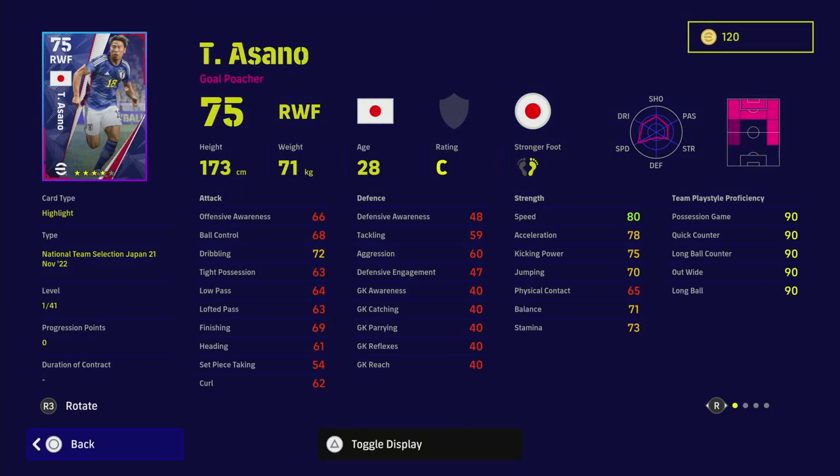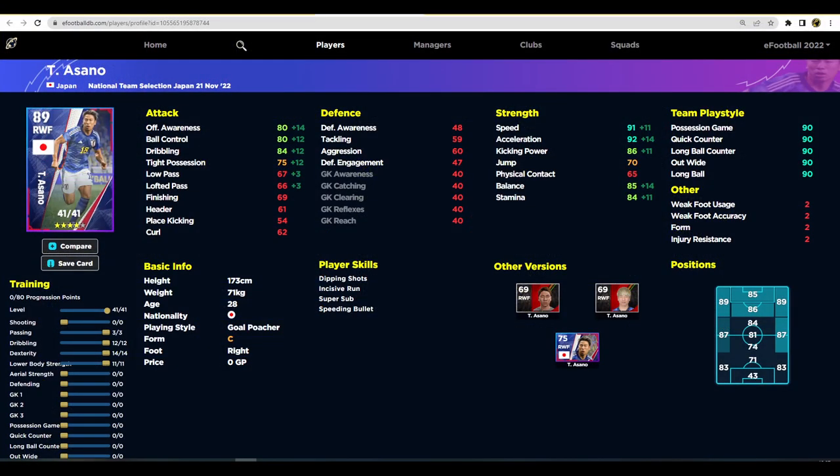Asano is a right winger - kind of a dime a dozen because you're going to be getting speed and acceleration. He does have super sub, which makes him an interesting player. I'd focus on pure outright speed and the ability to be a super sub impact player. He does only have standard form, but when maxed out he has 91 speed and 92 acceleration. You could drop speed a bit and push acceleration, offensive awareness, and balance up - he's very very good.